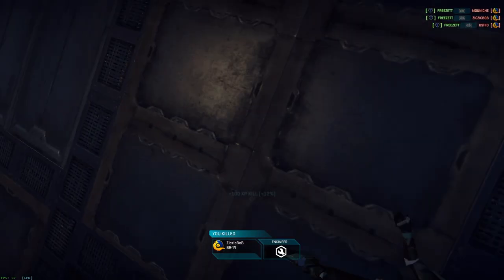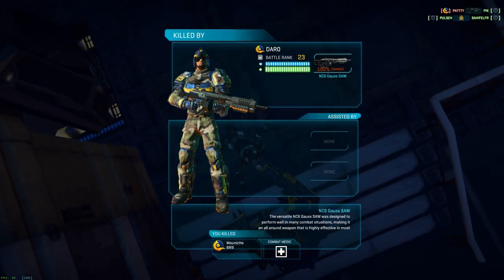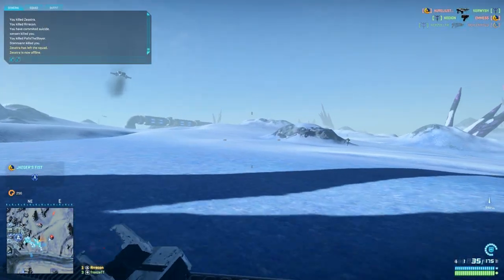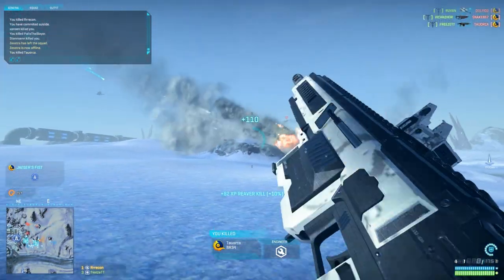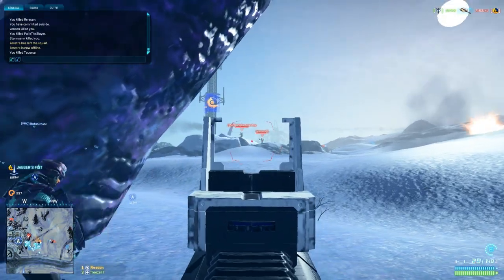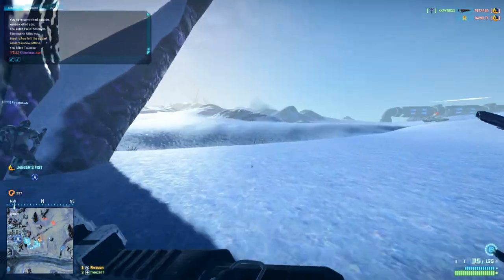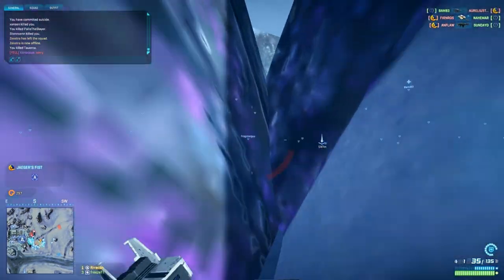Next is the ammo capacity. You have a 35-round magazine. TR is spoiled in that department so they will look at that as a disadvantage, but for VS and NC that's 5 more bullets than usual. The recoil of the NS-11A points towards close quarters as well — you want low recoil that can easily be controlled during sustained fire, and the high initial kick of a weapon is unimportant in close quarters. Another thing a lot of people might not have even realized while using this gun is the movement speed multiplier while ADS. The 0.75 value is normally reserved for all-out short range weapons, but you also get that benefit with the 11A.